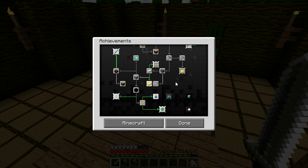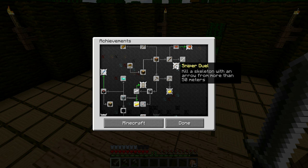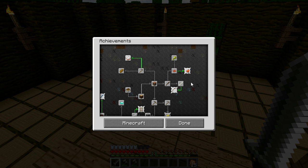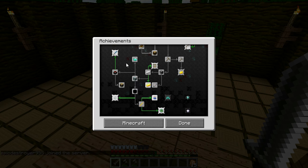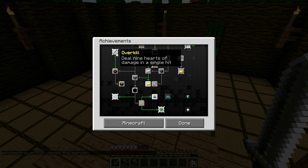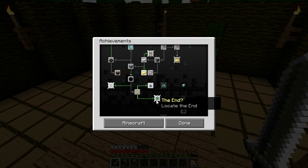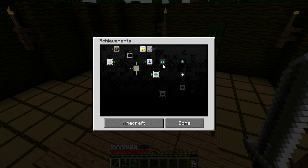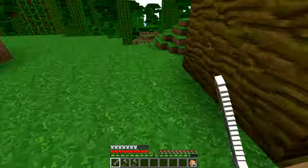That leaves: sniper duel, pig fly, make a cake — which I should probably do. You need enchantments pretty much to do overkill. Return a fireball, brew a potion, and locate the End — adventuring time, which I'm still doing. I think we need to use this blaze rod and make a brewing stand.